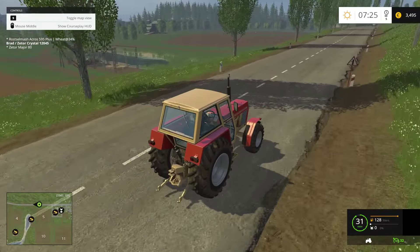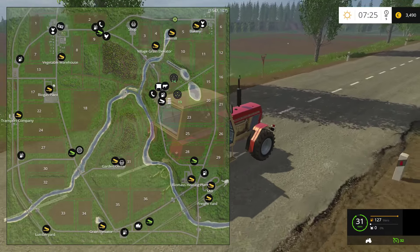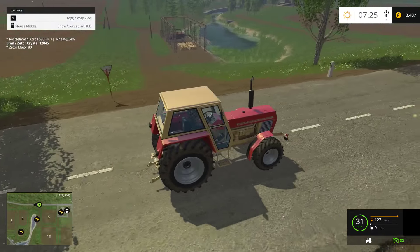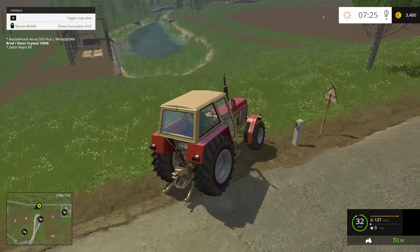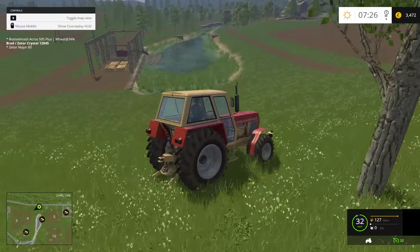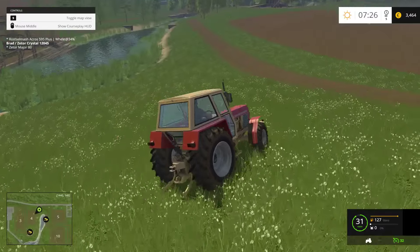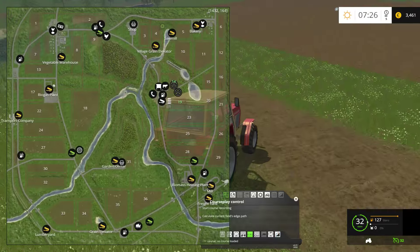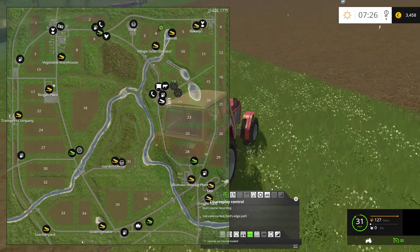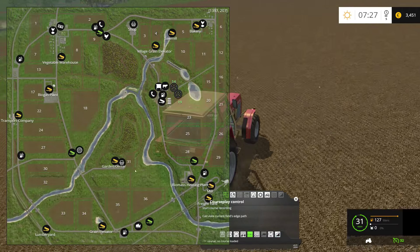Oh, is that where we drop off logs? That is the sawmill where you can go and drop off your logs — if you just want to drop logs into the water, I'm pretty sure that's where you go. There's a lumber yard somewhere too. Let's see, there's a freight yard — lumber yard is down here, we'll go down there shortly.